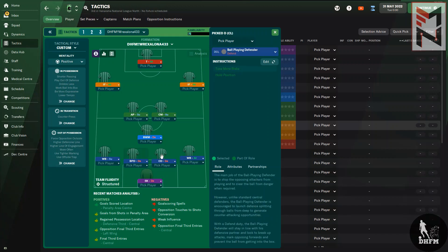I used a wing back on support duty, a ball-playing defender, and one central defender. My go-to option is always having one ball-playing defender who is more adventurous and creative, and one central defender who is the calm influence in defense. Then a wing back on attack duty with no instructions, and a ball-winning midfielder on defend with no instructions.